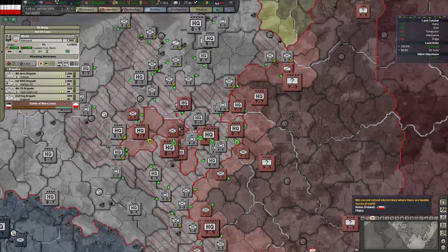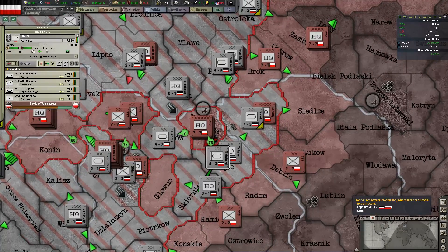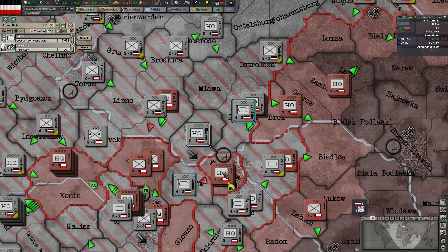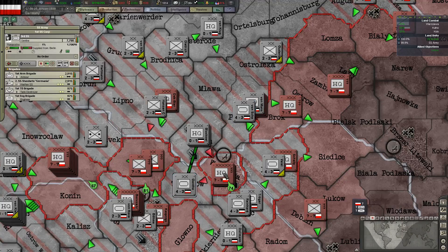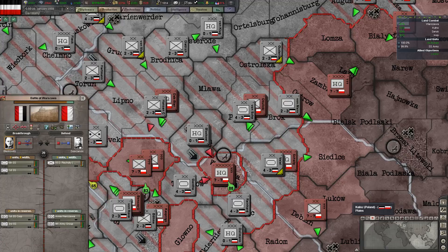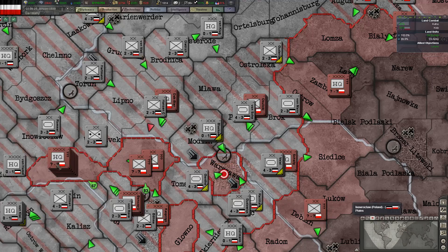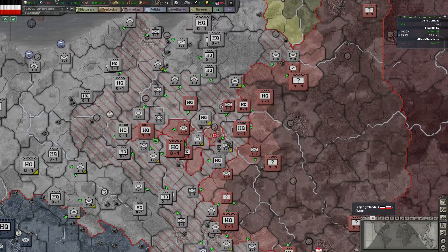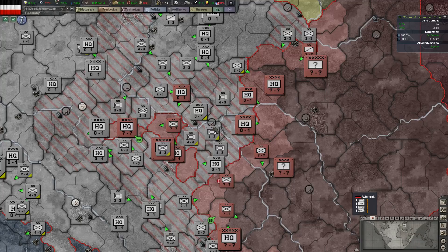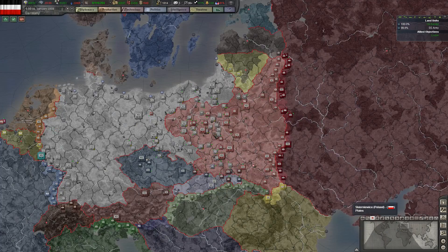Hungary wants military access — declined. I'll declare war on them later, then I can have all the access through the country that I want. I should give these guys a bit of support, but we're going to win this battle fairly easily. And there will be Warsaw fallen in a second — and that will probably be Poland surrendering. Poland is now my puppet.